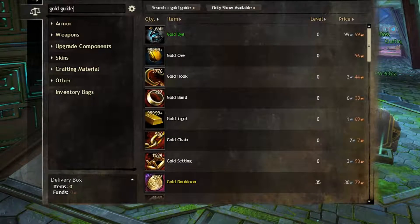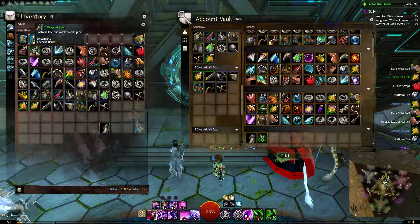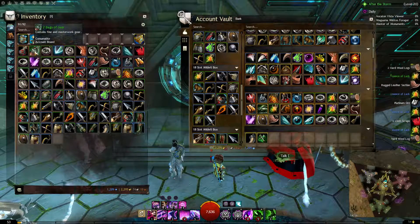Hello, Satkan here with a short video about how to make gold in Guild Wars 2, more specifically by opening champion and other bags on lower level characters. This is a minor way of making extra, so don't hope to make that much with it.